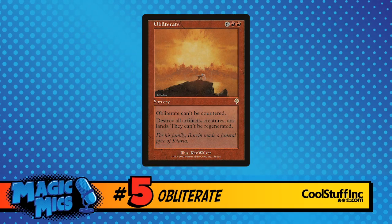Invasion brought us a bunch of cool cards, but one of the things it really brought to us was Obliterate. Obliterate is two red, six generic mana, rare sorcery — this spell can't be countered. Destroy all artifacts, creatures, and lands. They can't be regenerated. When you must kill absolutely everything, Obliterate is your boy.